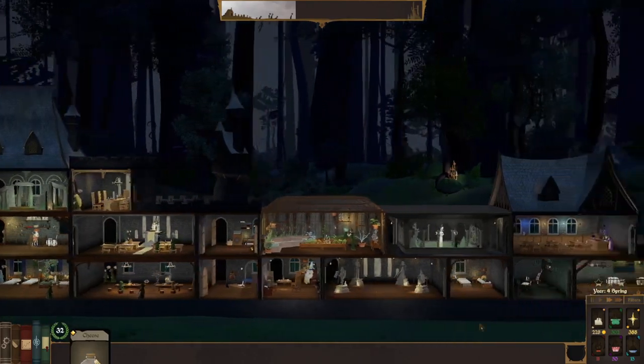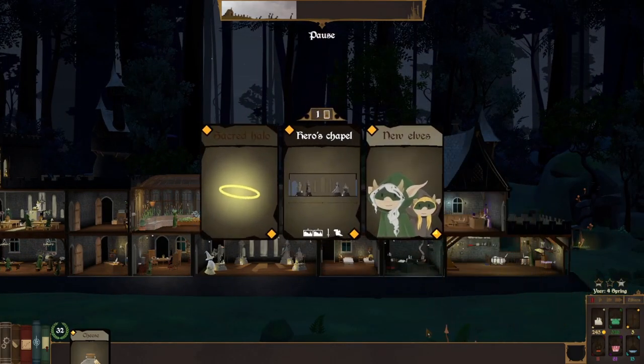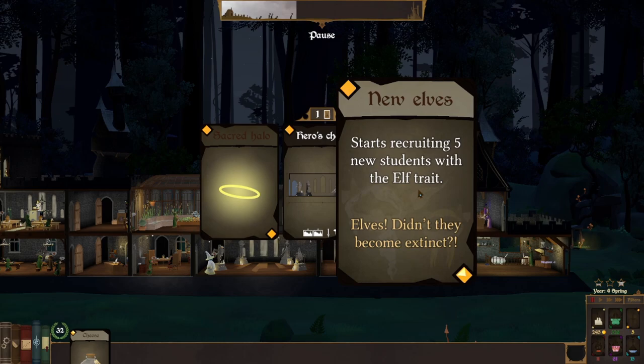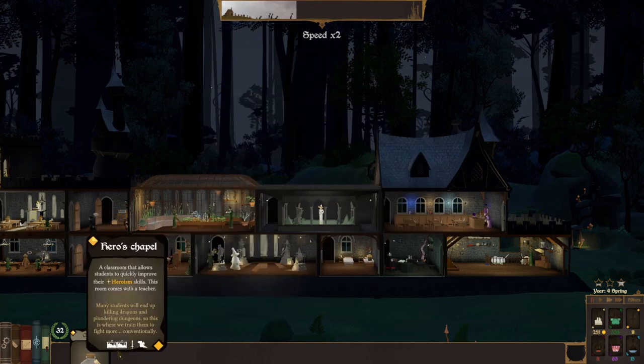We're just stacking up over here. We'll be able to draw a light card here very soon. New elves — elves aren't great right now though. Sacred halo — yeah, let's just upgrade our hero's chapel.